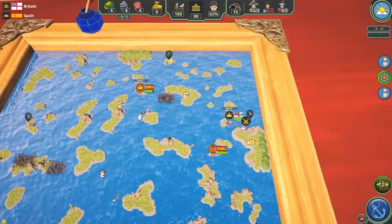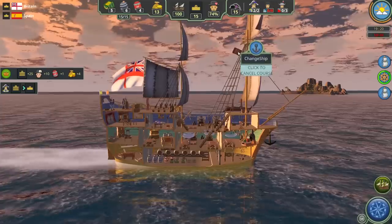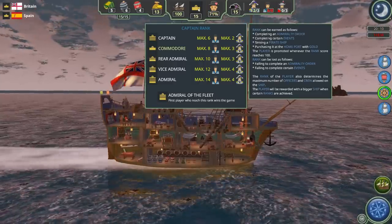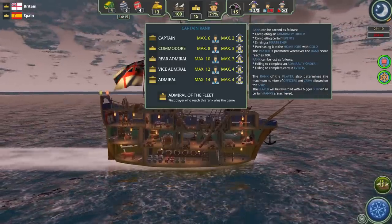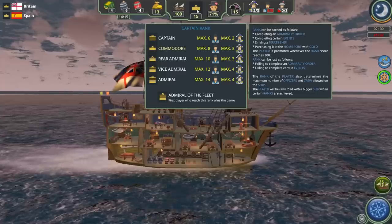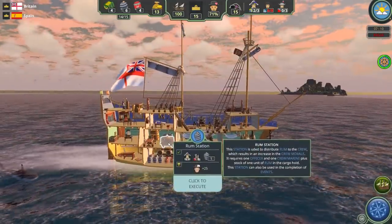I wonder if we could engage Spain and fight them to maybe set them back. We're going to set a new course. We've been promoted — we were automatically promoted, so I didn't even have to buy my promotion. The Admiralty just promoted me based on merit. Completing certain events earns rank: when the rank score reaches 100, you're promoted automatically. But you can also purchase rank — when we were in port, it told us we could spend 20 gold to buy the next rank up. So you can be promoted on merit or buy your way to promotions.